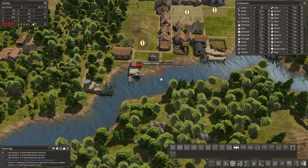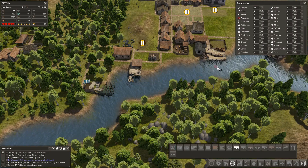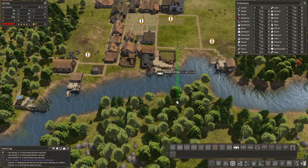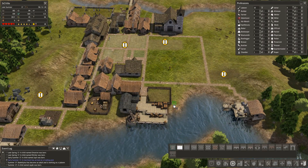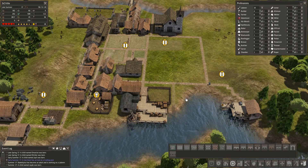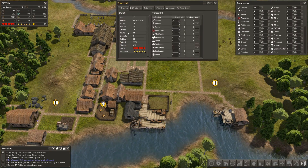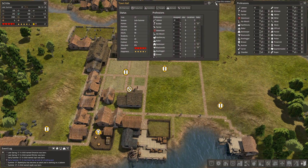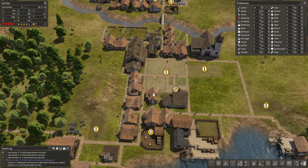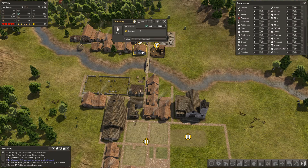A wooden bridge is fine for now. Let's drag it over to this side — that works. And then a regular road leading up to it. How are we doing on families? 38 families, 24 homes — so we have nowhere near enough homes. But I can't really build any more because we don't have the food to support more families, which is really unfortunate.